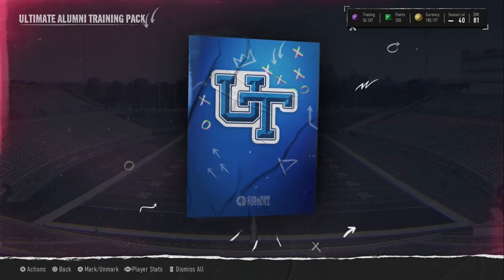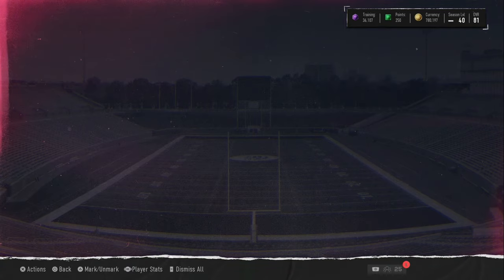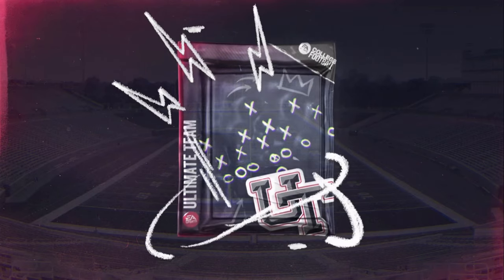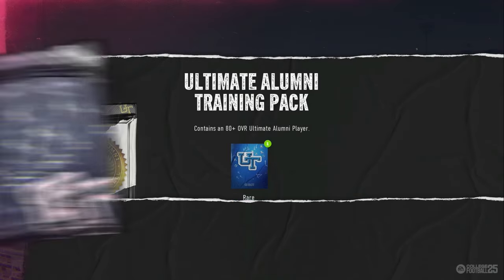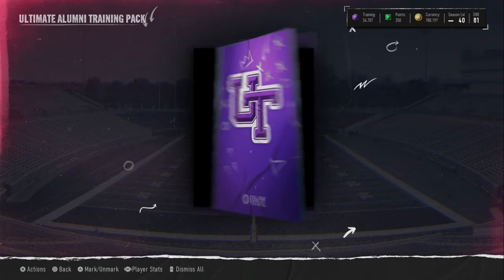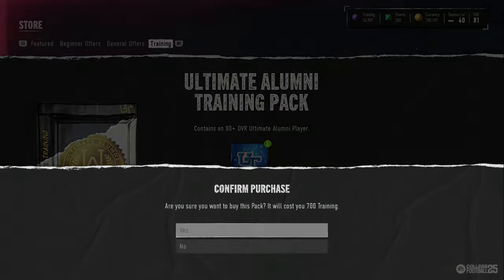They did lower the price caps down to 24 per. We aren't getting a lot of 83s right now. I think we've almost got more 83s so far in this opening than we did in the last opening, and we're not even 10k training yet. Which is crazy. Shows that the ultimate alumni pack is not much worse than the 'in case you missed it' pack, and it's half the price.